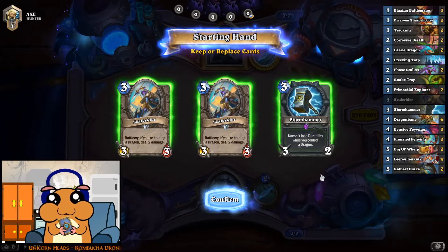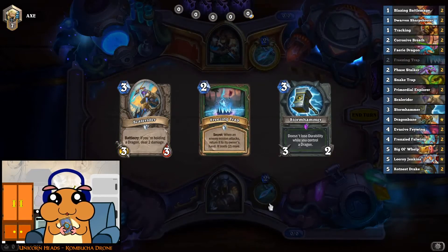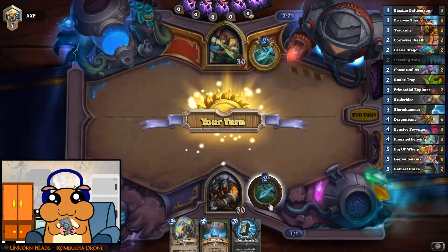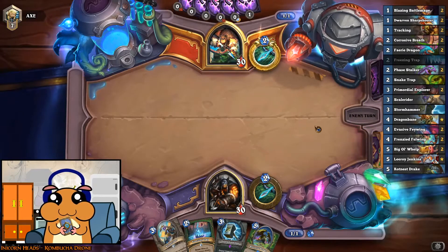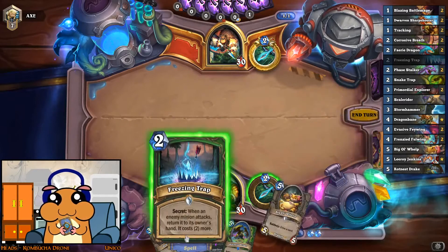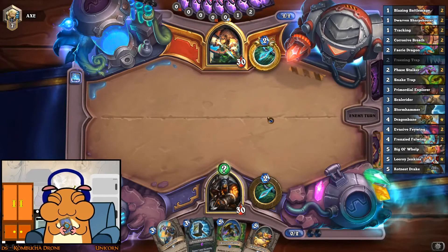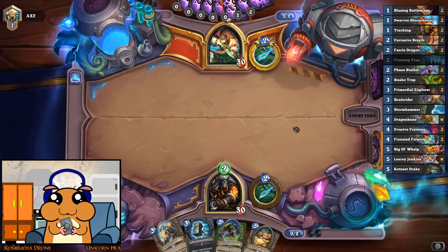Not bad. Now, we just need a dragon. Let's search for one. Freezing Trap is a bit sad against this opponent, anyway. Alright, there's a dragon - can work with that. This will slow him down eventually, so developing it now. 2 damage. That's not too bad.